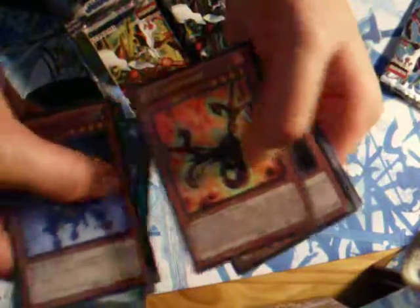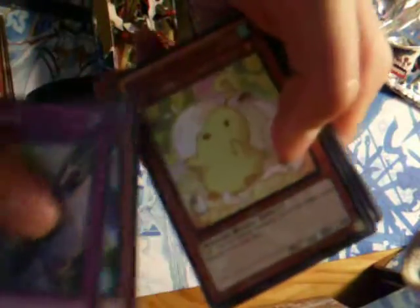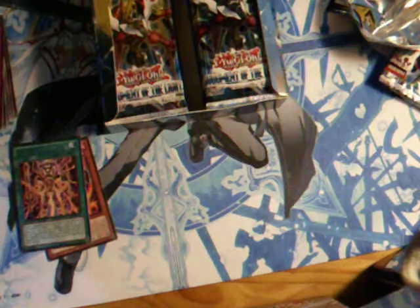So yeah, first pack — a rare V Salamander. Second pack, a rare Buji Incarnation. Third pack, and if you guys would like to see their profiles, just tell me for Vanguard or Yu-Gi-Oh, any of those would be fine. And we have a rare Trap Tricks.